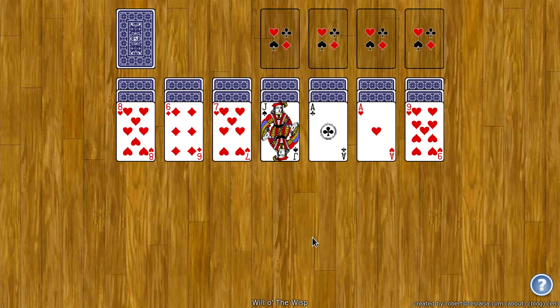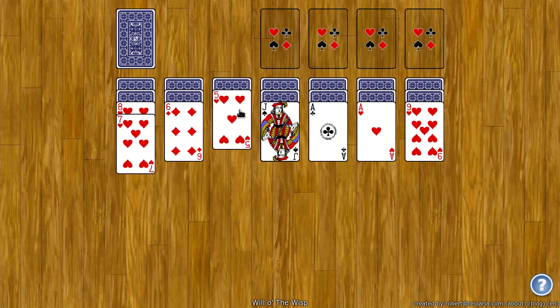Will of the Wisp plays identically to Spider and Spiderette. The goal is to move all the cards to the top four foundation spots. To do that, you build the tableau down by rank. So you can put a 7 on the 8 or a 5 on the 6. Now while you can put any card on any other card so long as the card you're putting it on is one rank higher, you really want to build down by suit.